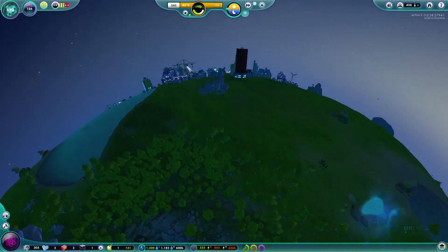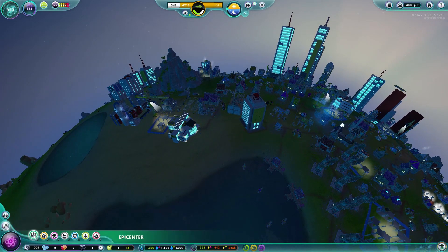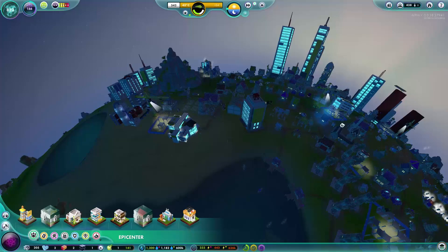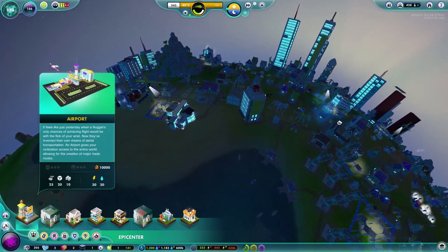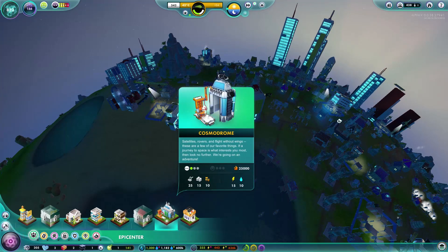So we've got quite a lot of buildings. There is an airport — we don't have one, but I'd like one, even if I don't know where they're flying to. We also have a cloning centre — obviously it clones a nugget, but cloned individuals will always have one positive and two negative traits. And then we've got the Cosmodrome — yes, we are absolutely going to want to put one of those in.